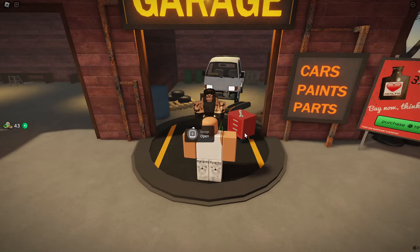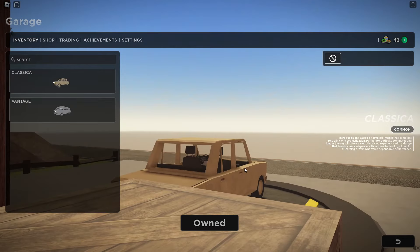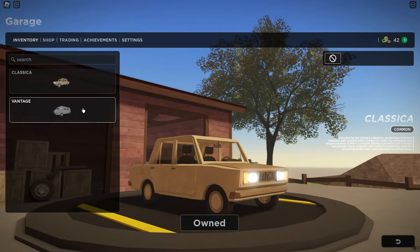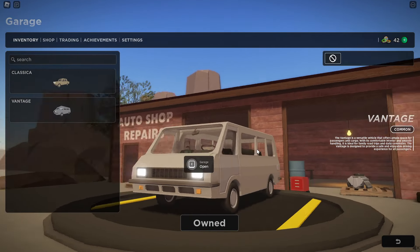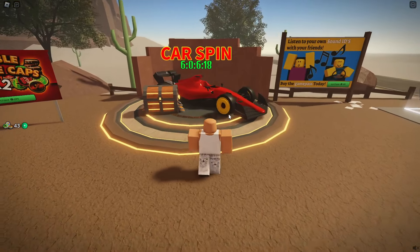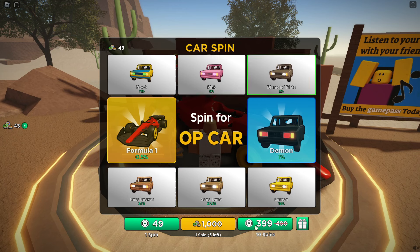The first thing is the garage. Also the new car spin. You can buy and spin with caps, or with robux, and you can also gift and spin.